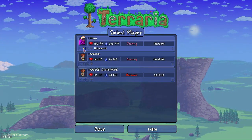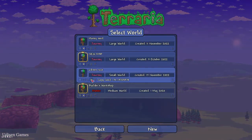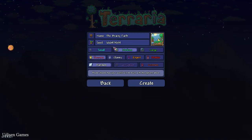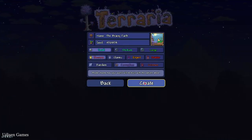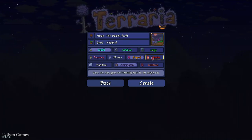Step number one, as usual: go in and choose your favorite person. Then copy the seed, which you can find in the description section below. Create new world. Here, in seed, press left mouse button, paste, submit these numbers. And choose any world name and in-game difficulty.